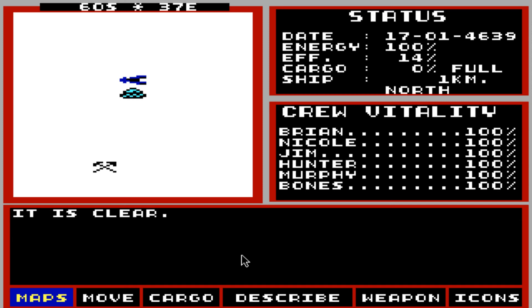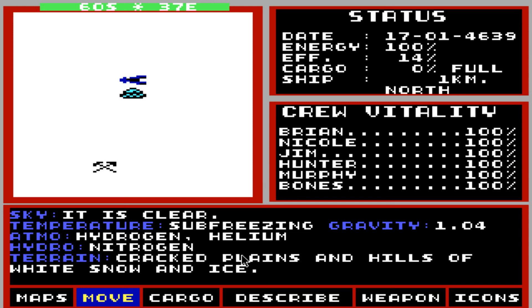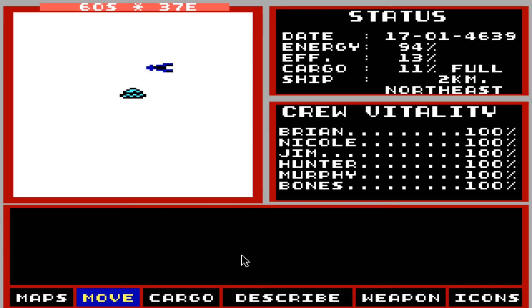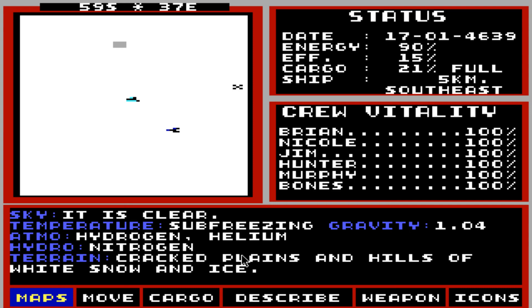It's clear. Is there a lot of minerals around here? Ain't nothing wrong with that. Silicon — which is worth a pretty penny. Silicon is the top mineral on this planet, so it might be worth looking around for it. I think there was some more over there.